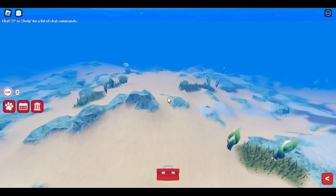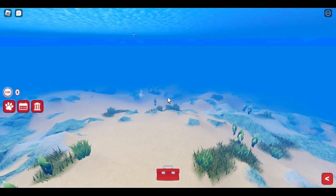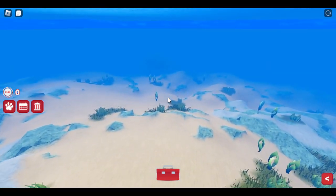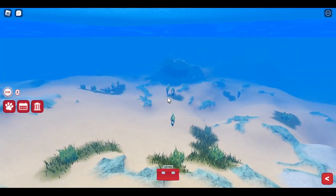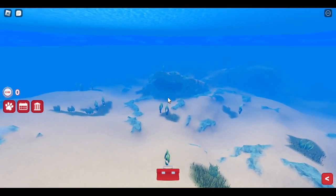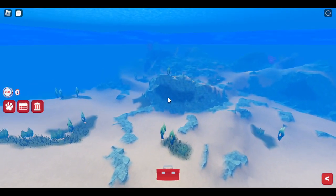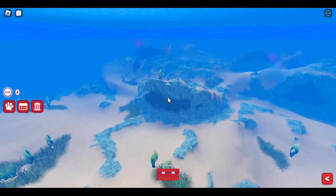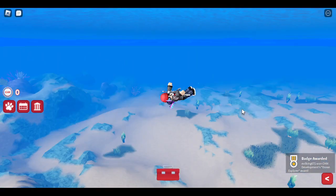You should get the badge from right here, because that's what it always shows. You should be able to see rocky mountains, like those right there. Then just keep swimming towards that ocean explorer, and there you go.